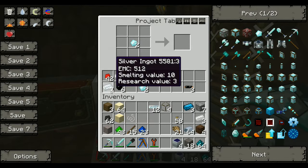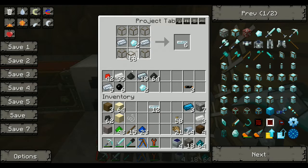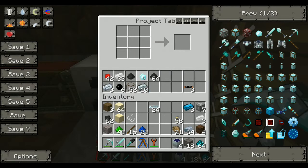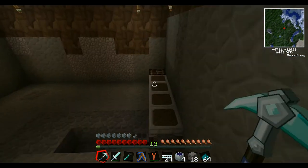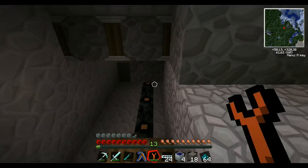I need more glass, so I'm going to use my transmutation table as I showed you last episode. I'm going to grab a stack of that. Now I have plenty of cables. I'm going to save these two - I'm going to show you what I want them for later. I'm a bit sick, so if you hear me sniffing it's because of that.